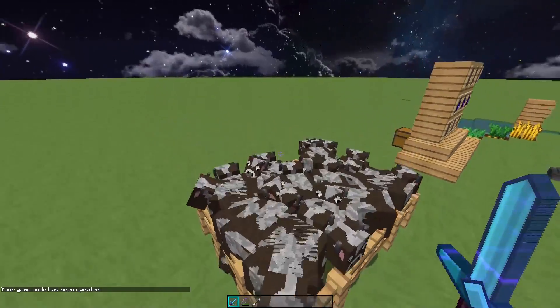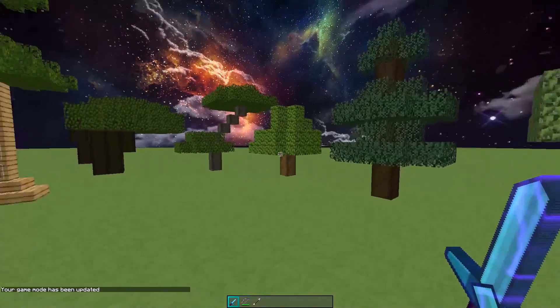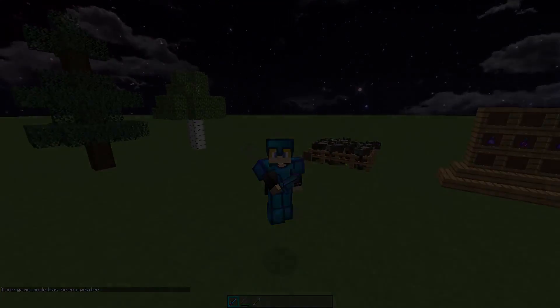And now we're going to show you guys the particles. Gamemode 1. There are the crit and sharpness particles and the trees. On to the next one.